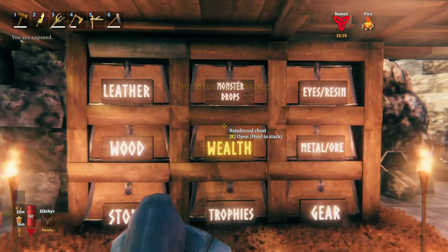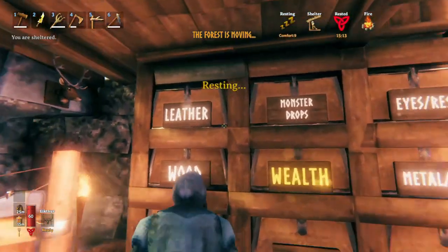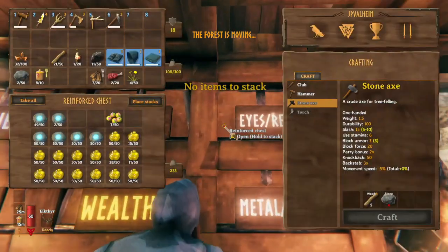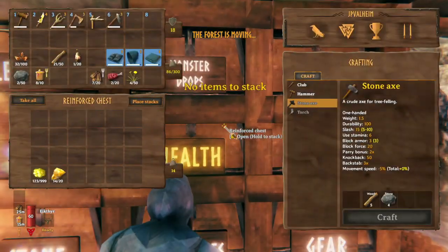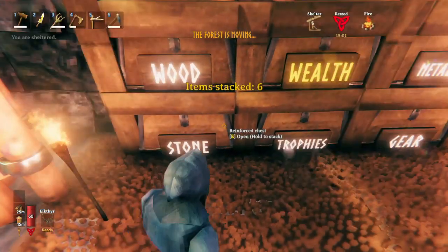But when you have an organized system, you can imagine: I want to clear out my inventory, and because I have this system with most of the items already there, I can just go to each chest and hold down E, and it'll take anything automatically out of my inventory and put it into the right place.